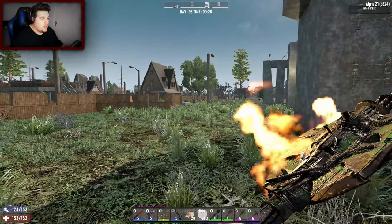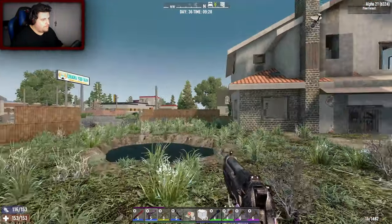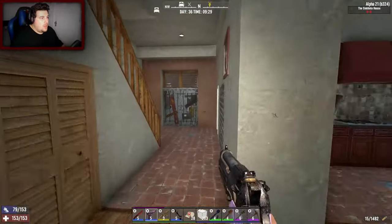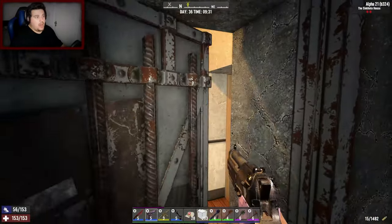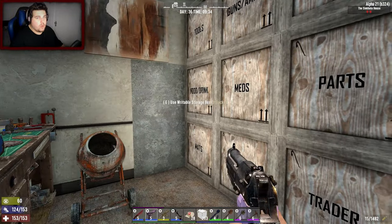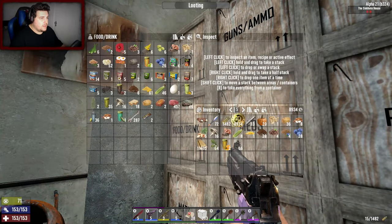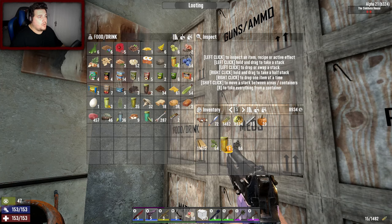We've got zombies spawning now — I expect nothing else. I've increased the difficulty to Survivalist, and I've also increased the amount of hordes from 24, it's now 32. We are slowly ramping up the difficulty.